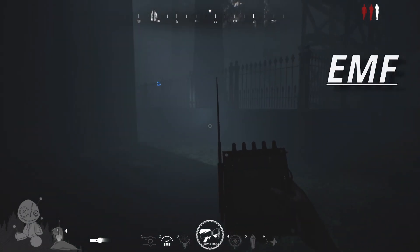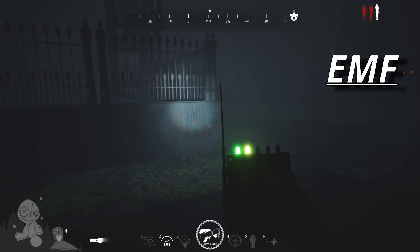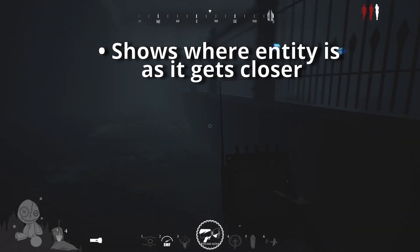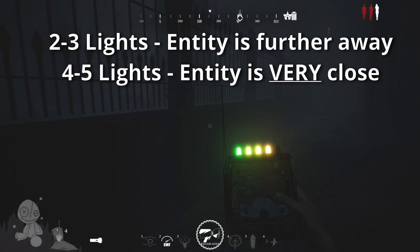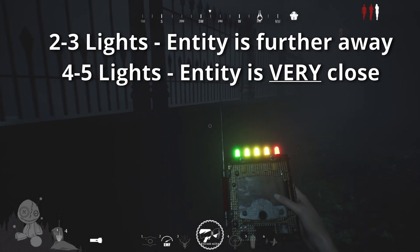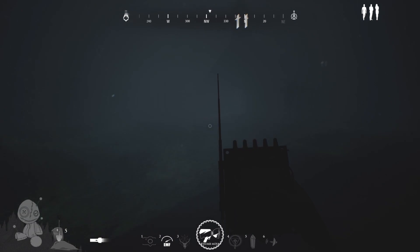The EMF detector is your best friend against the entity. It will detect where the entity is and roughly how far it is. When you move around with the EMF, if lights come up, the entity is directly in that direction. Anywhere from one to three stars means it's somewhat far away; four or five means it's almost on top of you. It'll even detect where the entity is when it's invisible.